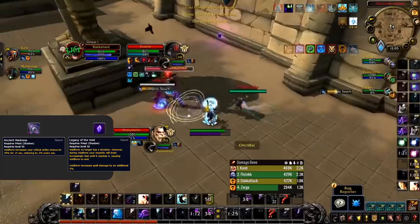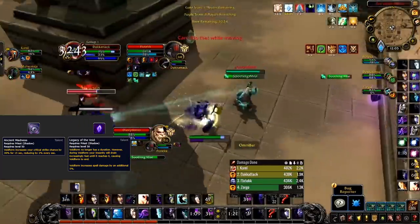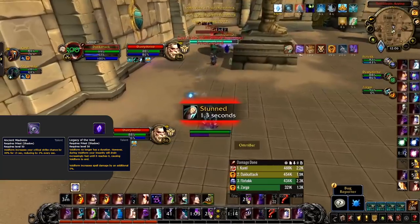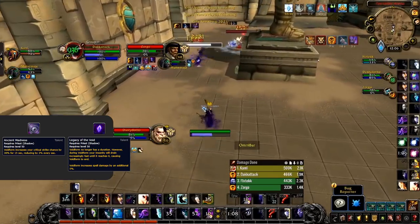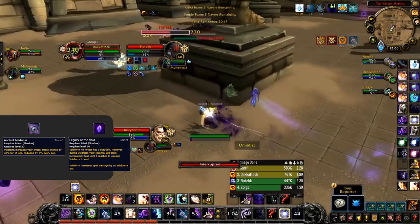For the final talent row, Ancient Madness is the best option. Legacy of the Void is heavily focused around PvP and turns Void Form back into its old state — which you definitely don't want in PvP, since you want to constantly spend Insanity to reapply Devouring Plague. Some nice upfront crit strike from Ancient Madness is the best option for this row.